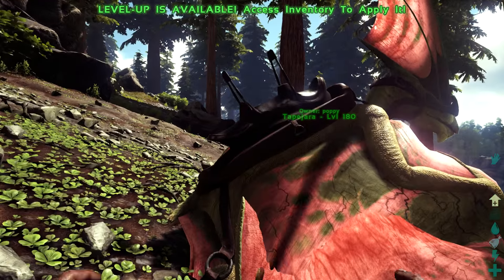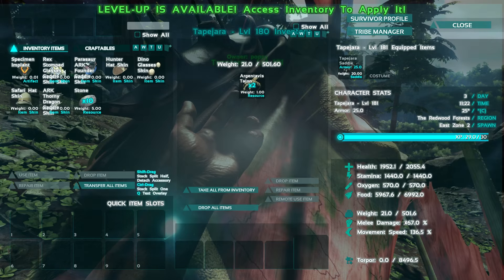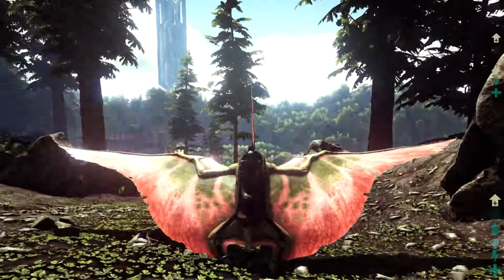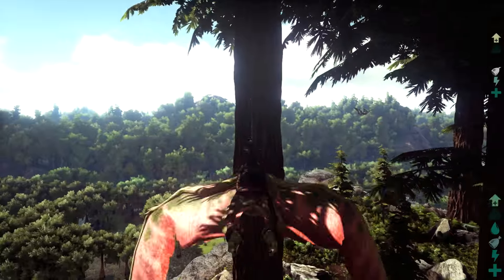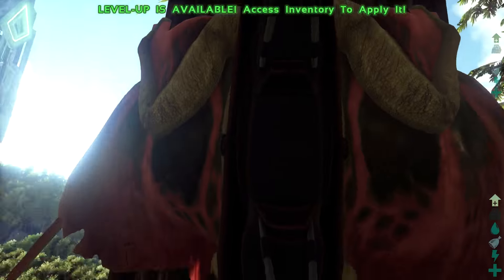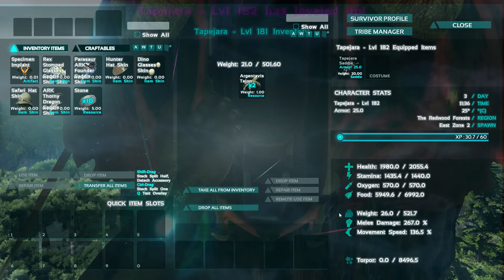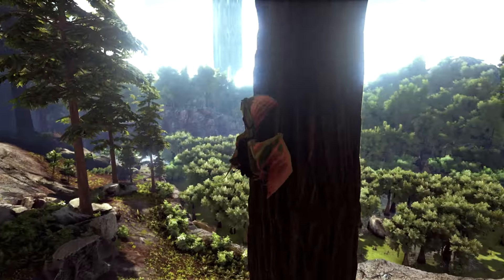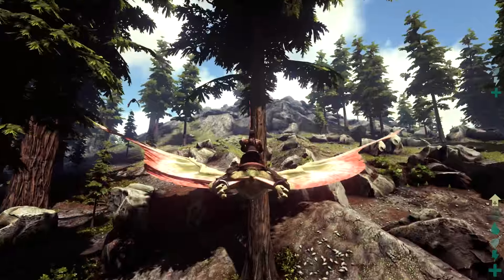It's the first three-seated flyer of its kind, minus the Quetzal saddle which isn't really seated. His stats go up by around a hundred per level in health. Imagine you have this thing filled with people, flying around, and you decide to get the jump on someone — so you land on a tree. Think about it: who looks up in the trees for a potential ambush? Your guy in the back can shoot down, and you just lie and wait. You also regain stamina while perched, which is really cool.